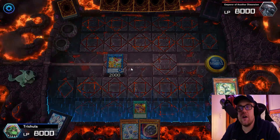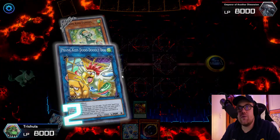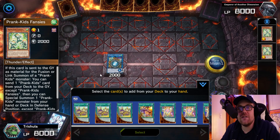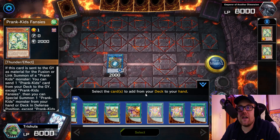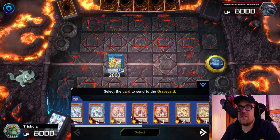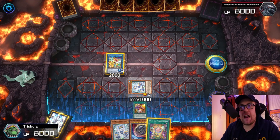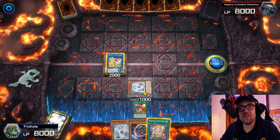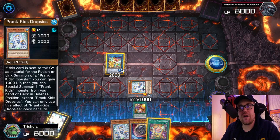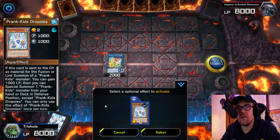We can then normal summon our Fanzies, and instead of starting on Meow Mew like you would normally, you can actually start by linking off into the Link 2 and summoning Doodledoo. Because of this, you can chain block for your Fanzies — putting Fanzies as Chainlink 1 and Doodle as Chainlink 2. Now your opponent cannot Ash Blossom your Fanzies, and your Doodle will resolve. If they want to Ash Blossom you, they're going to have to Ash Blossom the Doodledoo — and because we'll get our Fanzies anyway, we will be totally fine. This also applies for Effect Veiler, Imperm, whatever.